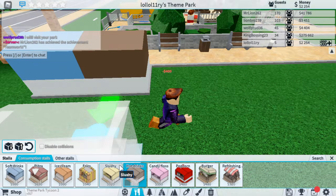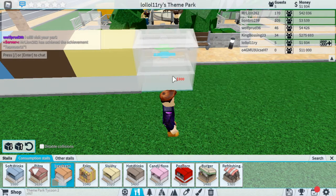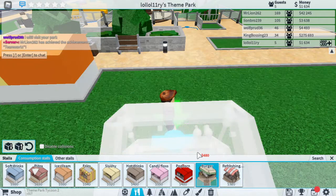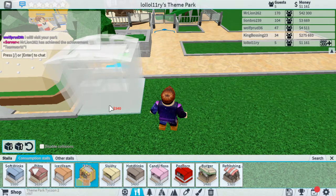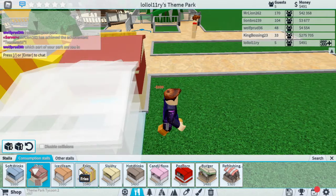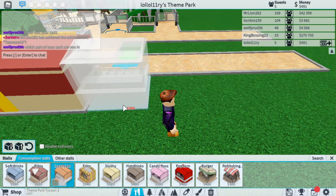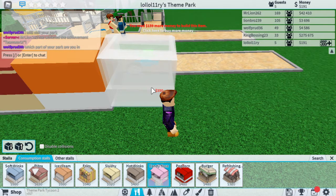Then a slushie, ice cream, a burger shop, fries, pizza, and then some more ice cream. Candy floss — oh, I need money, let's wait for some money.